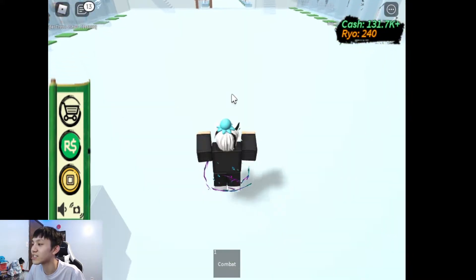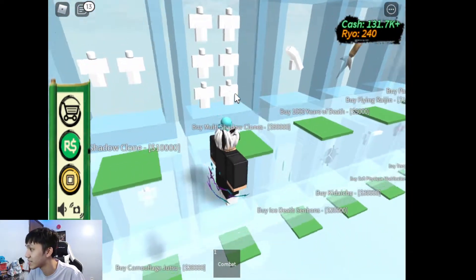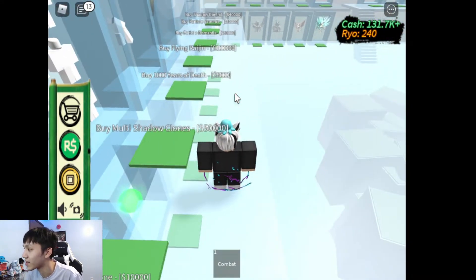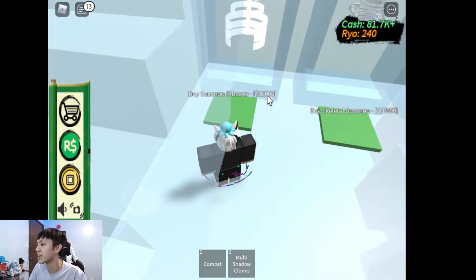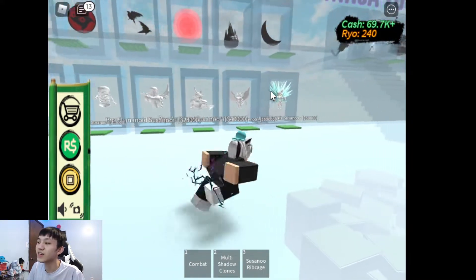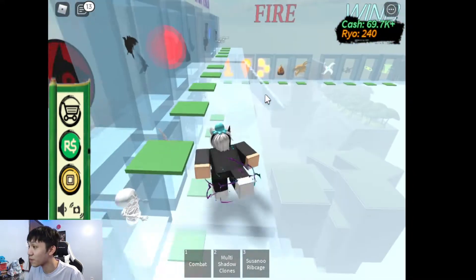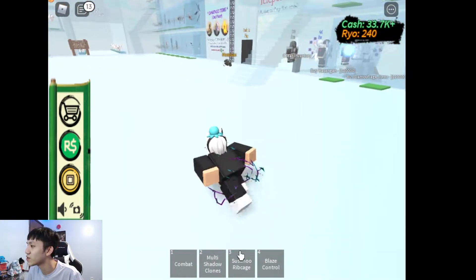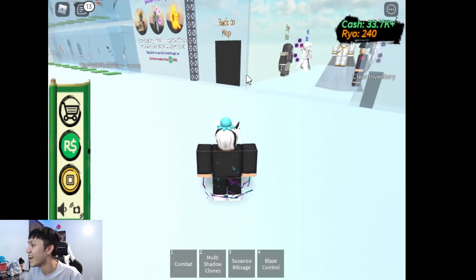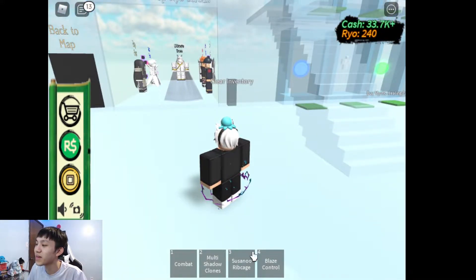First, let's collect the cash and go to the shop right away. The first skill that you guys will need is Multi Shadow Clone Jutsu — it's this one with the six dummies right there. It's 50,000, and it's very essential that you guys get it. Then the next one is Susanoo Rib Cage — I'll explain that in a second. Your third skill can be your choice; it doesn't matter. Something preferably with high damage or a fast cooldown that you can spam. For the purpose of this video, I'm going to get Blaze Control because I like that skill a lot. So now we have three skills: Multi Shadow Clone Jutsu, Susanoo Rib Cage, and Blaze Control.